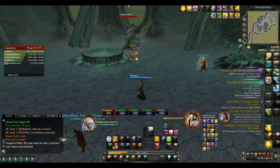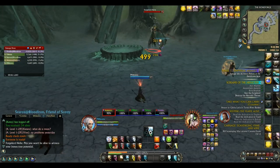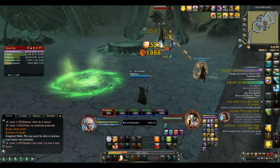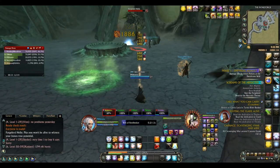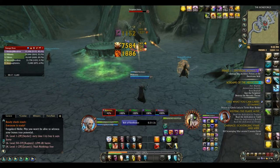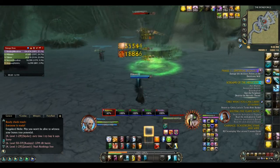Forgemaster Helix is up next. He is a very simple boss, however if you are standing in stuff that you're not supposed to then you will quickly die. The basics of the encounter is that the boss will summon pools on the ground that damage anyone standing in them, and these pools will slowly move towards the boss because of the Dark Vortex buff, which causes fetid blood pools to move towards him.